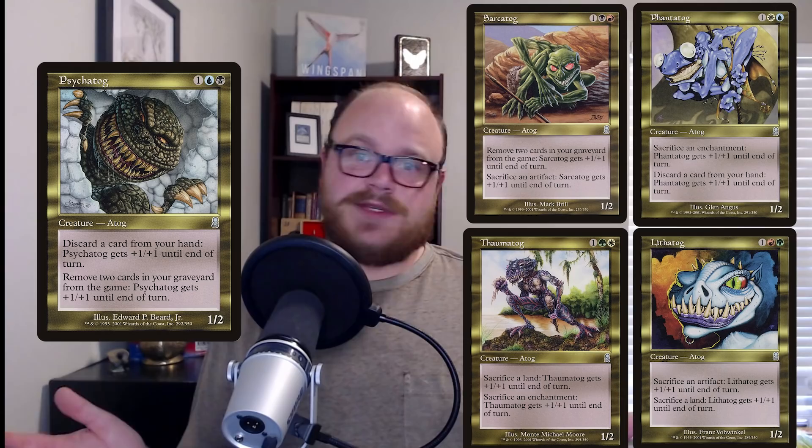Psychotog decks get their name from the creature who is their primary win condition, Psychotog, who was lovingly referred to as Dr. Teeth by his fans. Psychotog was originally printed in Odyssey as part of a cycle of new multicolored atogs who could gobble up various cards to increase their stats. The rest of the cycle is pretty bad, but not Psychotog. Psychotog is significantly better than the others because its first ability allows you to discard cards to pump it, and that fuels the other ability which exiles cards from the graveyard to pump it more. So discarding a whole hand and exiling a whole graveyard can make a Psychotog absolutely massive.